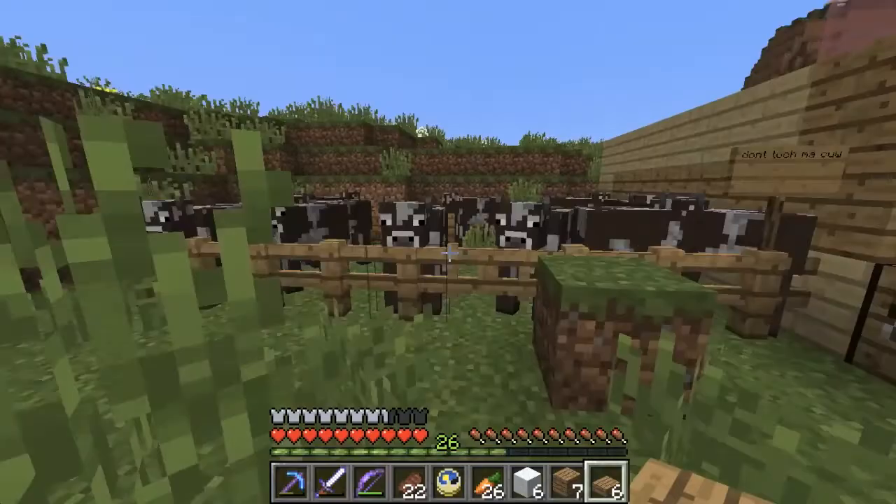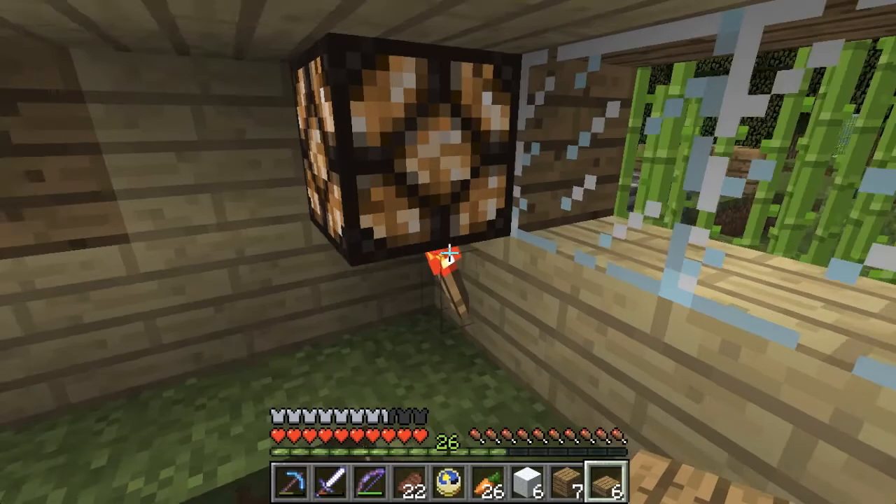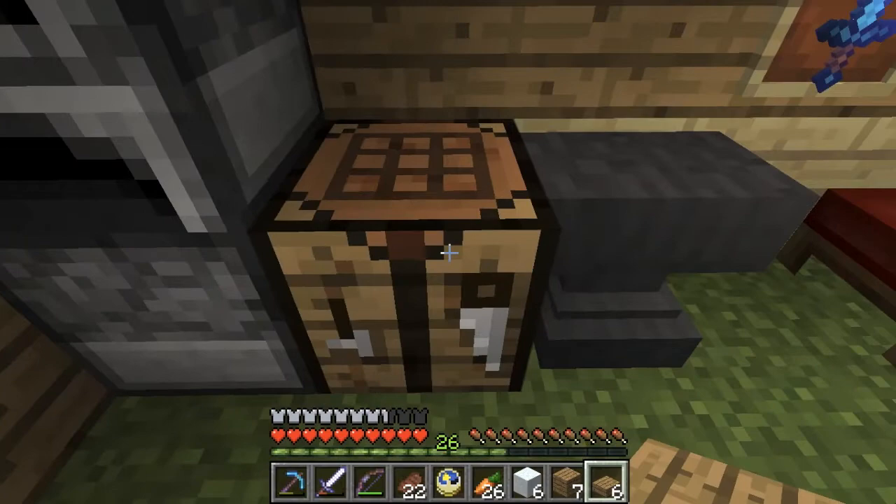I'll take these wooden structures down in a minute. You need the bottle here. Yeah, I got this diamond pickaxe, and the cow farm — these just grow really fast.